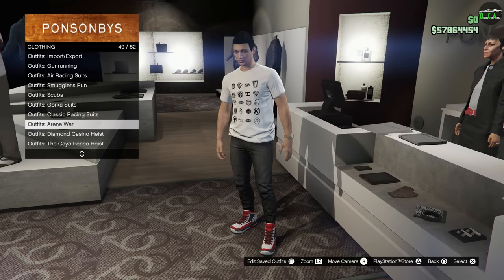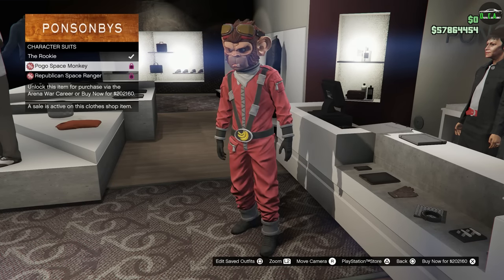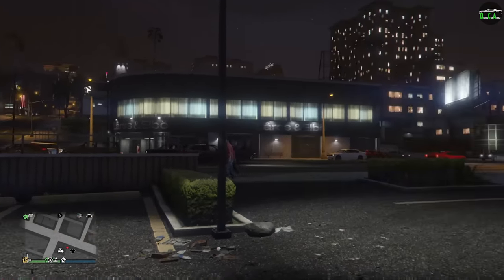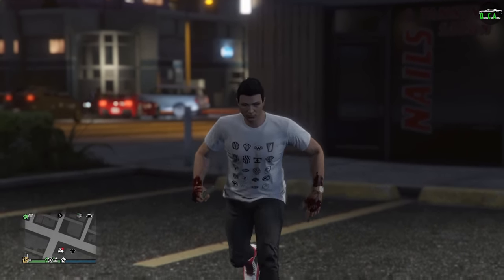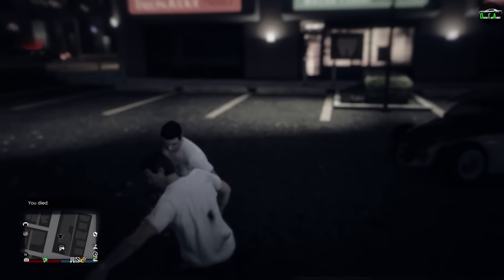In terms of clothing discounts, we have 30% off Arena War outfits. In terms of returning events, all the Halloween events are back from last year, including the peyote plants, the UFO business battles, Phantom Car, and Slasher as well. However, for Slasher this year, there is a 50% chance that a clone of yourself will spawn to kill you instead of the traditional Slasher, which I find absolutely hilarious.